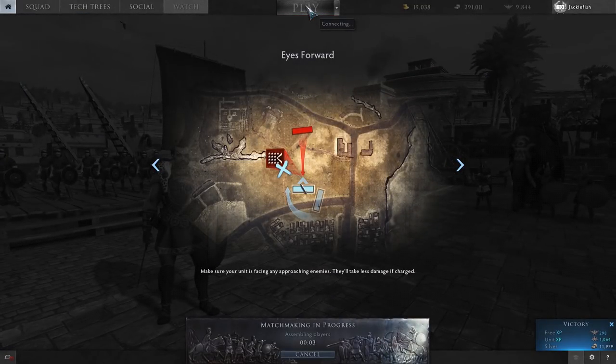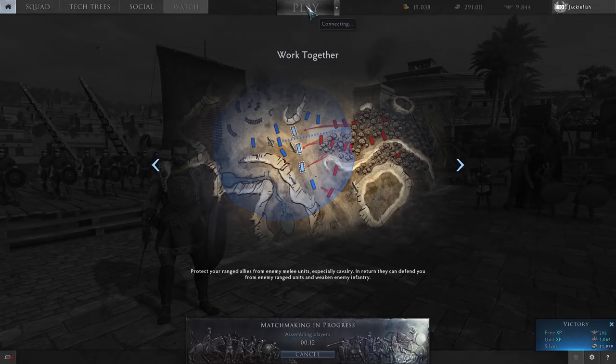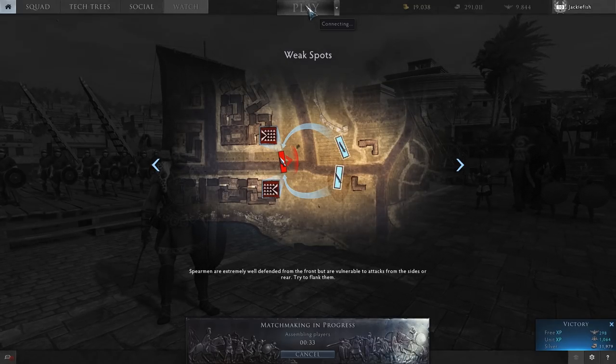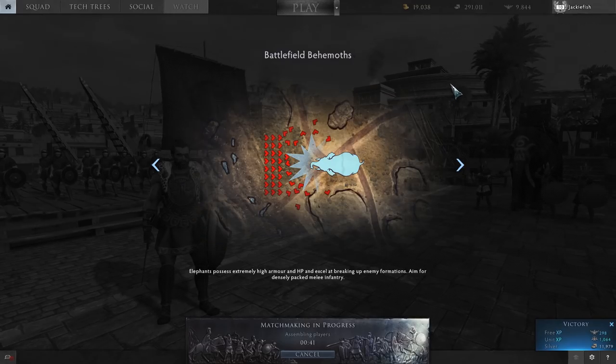We're playing normal battles — I want to double-check since in my first open beta video we were accidentally playing against AI for the first two battles. Above tier 4 you can't play against AI, which is fair enough. Also you get less experience against AI — around 500 XP — so it's not worth grinding that way. It's always better to play against players, so let's jump into a game.